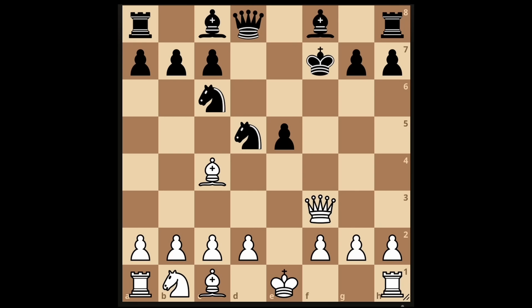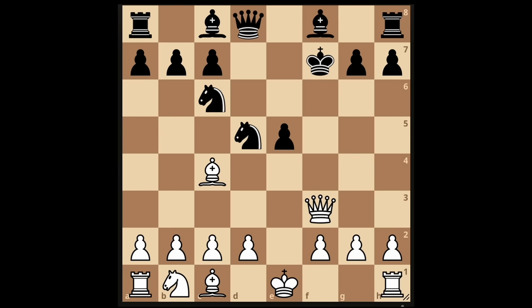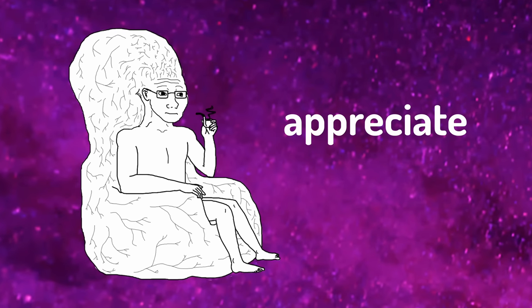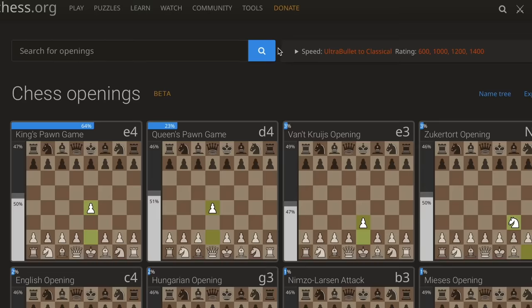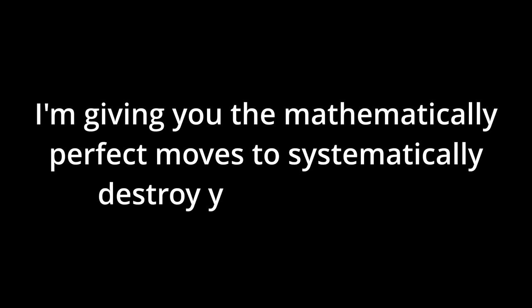The move that got us into this absolute madness of a position was king e8. If they play king to g8 instead, it's forced mate in 3 like this. If they played king e6, you're still in a strong position and I'll show you how to win this. But first, please appreciate the practicality of this opening. These are actually the most common moves in 600 to 1400 Elo. I'm giving you the mathematically perfect moves to systematically destroy your opponents. You owe me a sub for that.